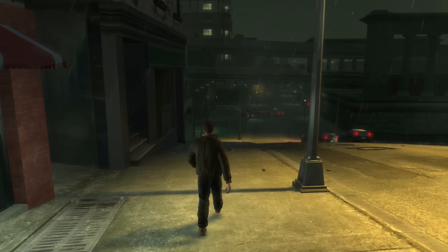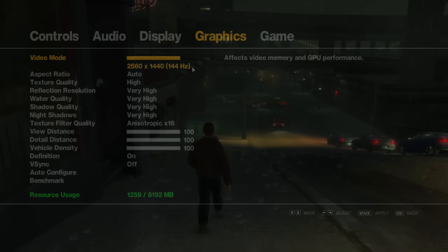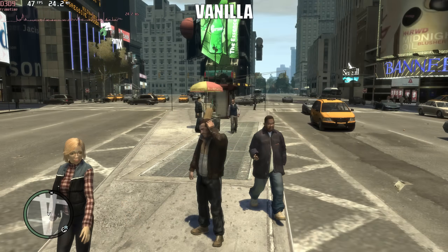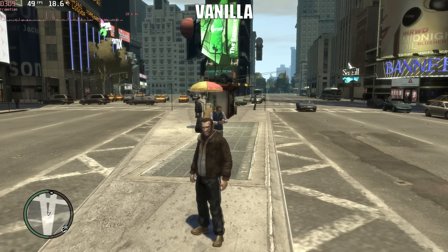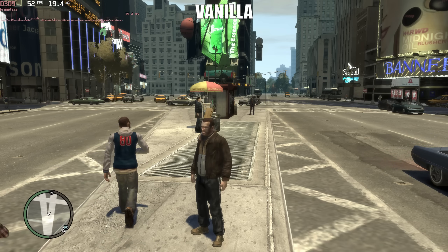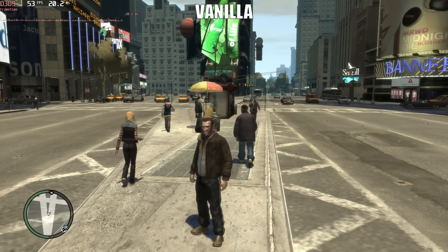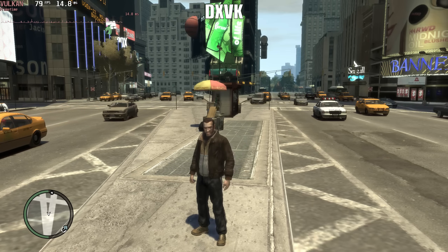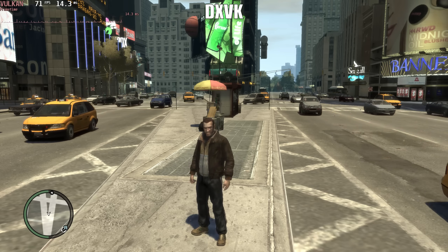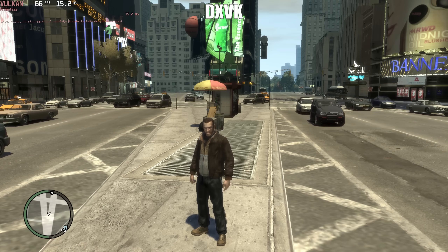Let's take a look at the performance with and without DXVK so you can see just how much it improves GTA 4. All tests were done with max settings at 1440p on the latest Steam version of GTA 4. The first test involves standing still in the middle of Star Junction with an unlocked framerate. In the vanilla game, performance hovers around 50 frames per second with no action. With DXVK, performance dramatically increases from 50 to 80 frames per second, which slowly decreases to around 67 to 70 as more vehicles appear on screen.